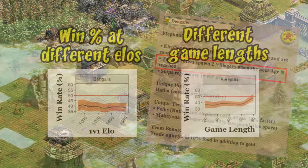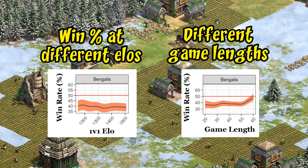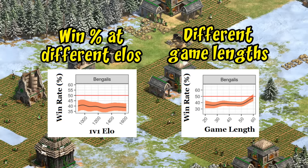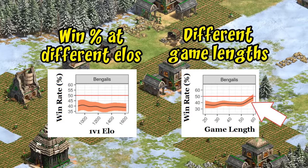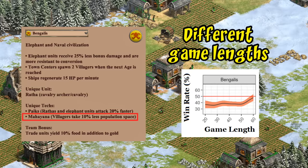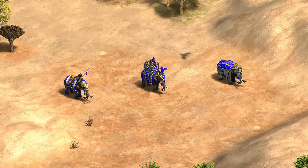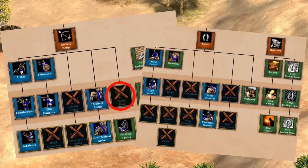Breaking things down by elo and game length in open maps, it's not that they're getting crushed at any particular time — they're just underperforming overall at really any skill level. The one exception is games lasting an hour or longer, where they improve dramatically, perhaps partly thanks to population efficiency with more villagers and powerful elephants. The elephants are probably a big factor in their general weakness though — they're expensive, hard to get going, and even with Bengalis' bonus damage reduction, still countered by spear units and skirmishers. Outside of elephants, they're not a notable archer civ, lacking Thumb Ring, and their stable is quite limited.